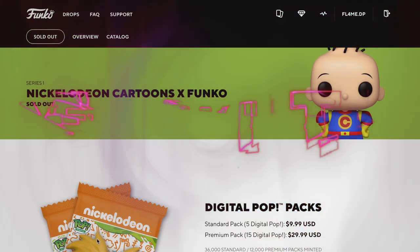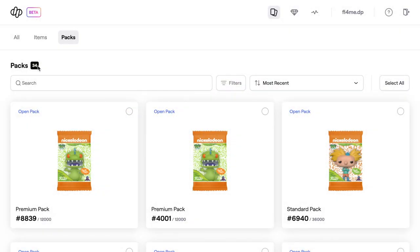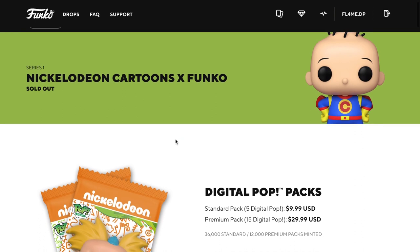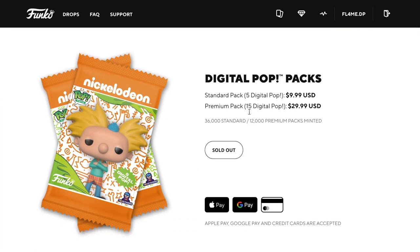Welcome. In this video we are going to be unpacking 34 packs from the Nickelodeon drop that just happened - it was actually yesterday. We waited for the hype to die down because this sold out pretty quick. It was really hard to get the premium packs. The standard packs get you 5 digital pops for $9.99 and the premium pack gets you 15 digital pops for $29.99. We've got four of the premium packs and the rest are standard packs.